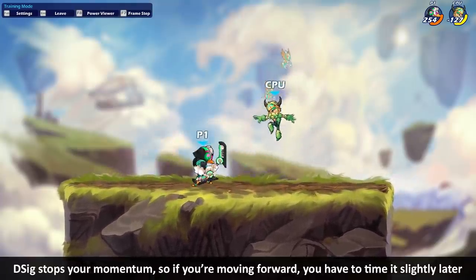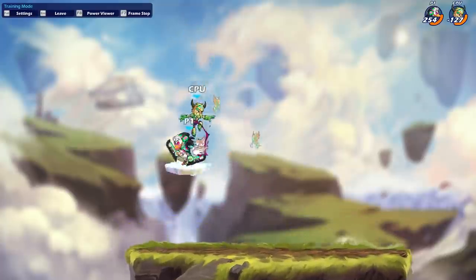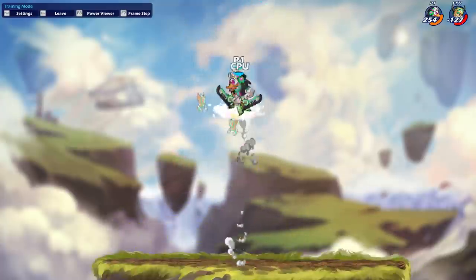But if you want to do the same thing with down sig, you can't start it from far away because it's just not going to hit — you have to start from much closer. That makes it significantly less fluid and a higher risk option than it would have been otherwise.